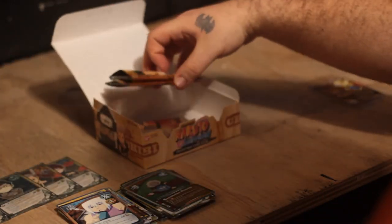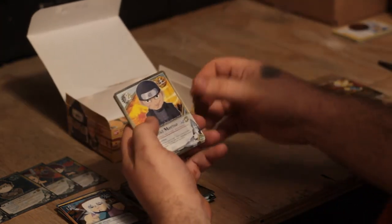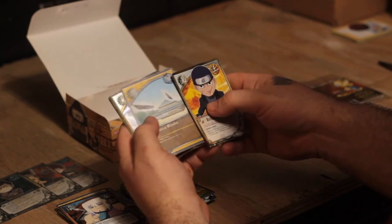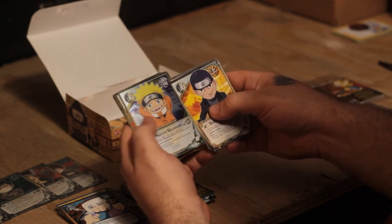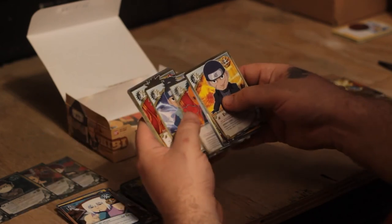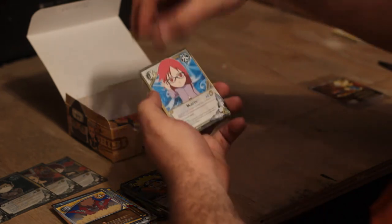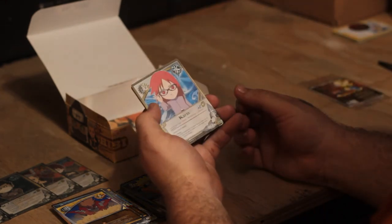Three packs remaining. Ibiki, Marino, Chakra Blades — Naruto Uzumaki is the foil, cool. Tobi. Next pack: Karin — that's the first one I've pulled of Karin.